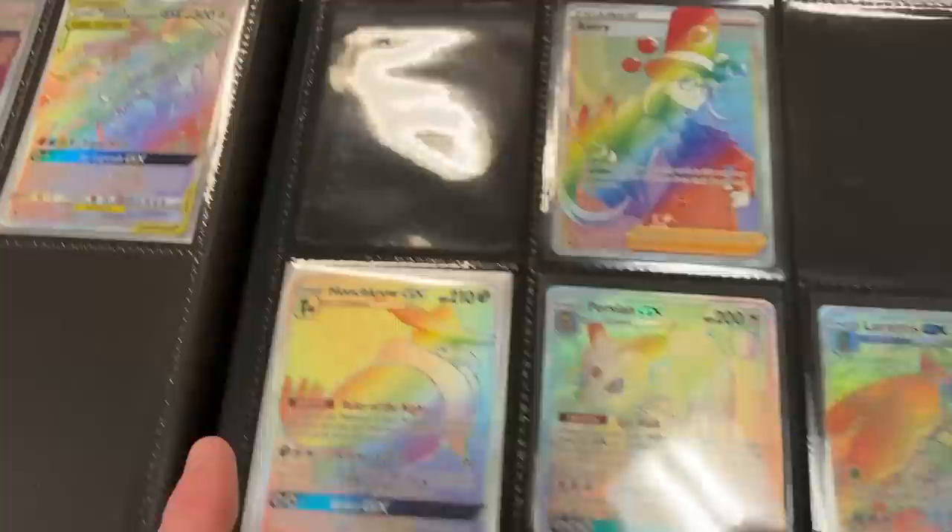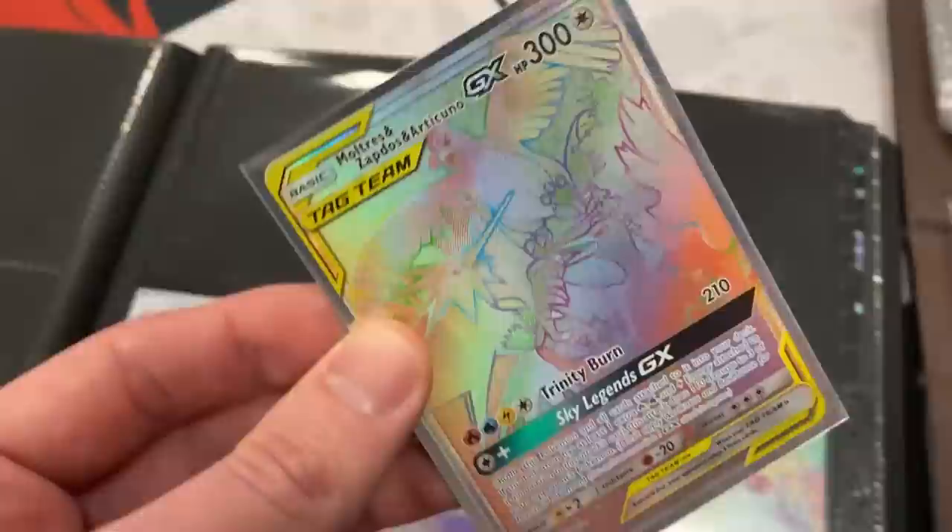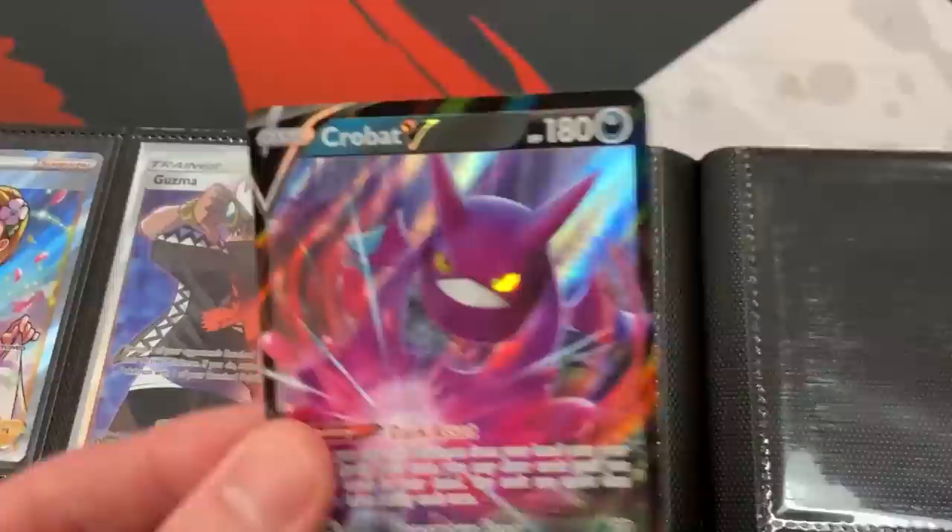You had two prize cards left over there. That was a close game. All right, so I'm going to trade for this Crobat right here, and you're wanting the Hidden Fates Rainbow Moltres, Zapdos, and Articuno. So we'll do the rainbow for the Crobat? Yeah. All right, awesome. Thank you, I'll put that over here. Crobat's a very playable card, so that will hopefully come in use.